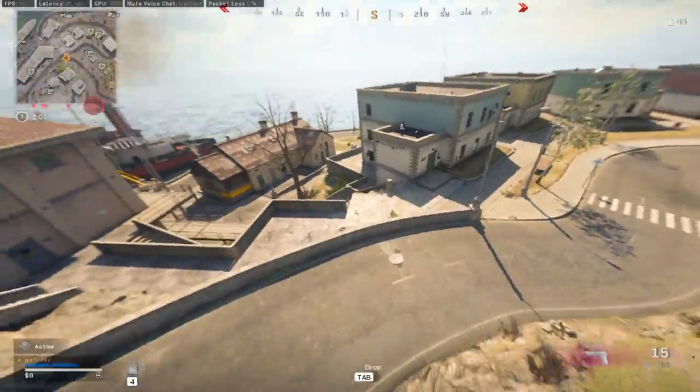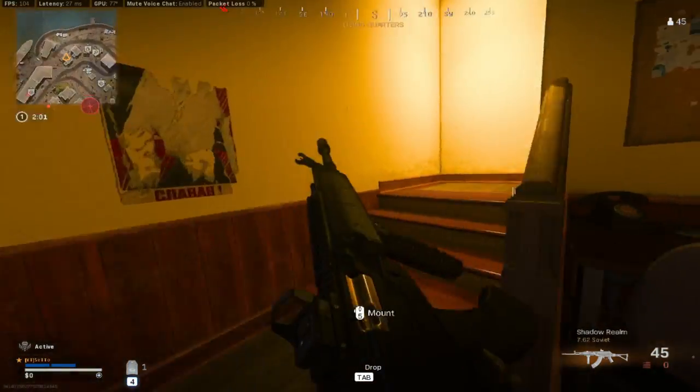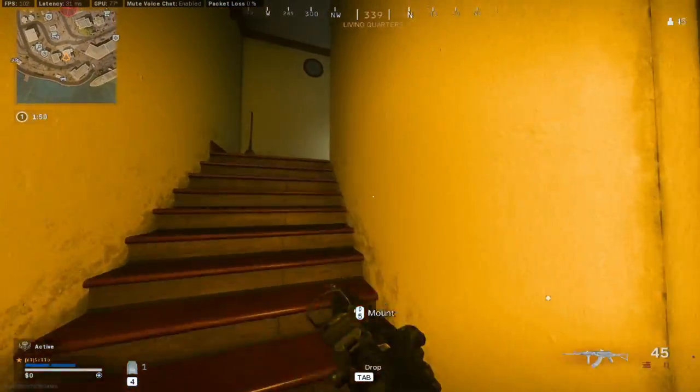And number 14, we have the Shadow Realm Amex Blueprint. There's a guy here already, but he didn't go for it — it's right here on the table. This is in the blue building next to Living Quarters.